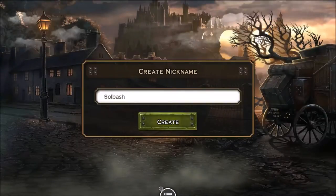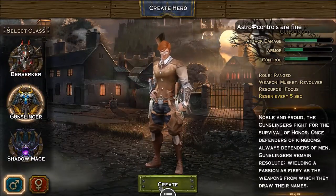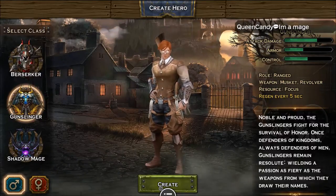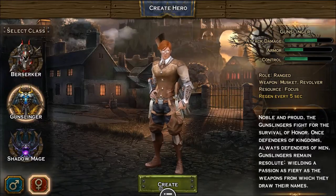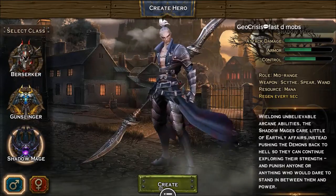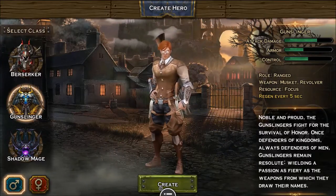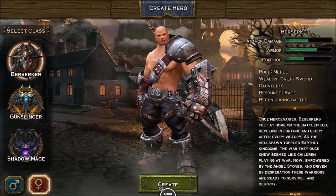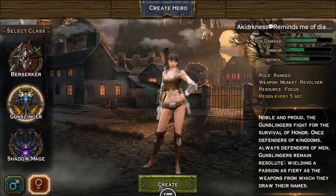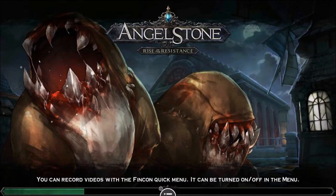What is up guys, it's Soulbash and we are beta testing a new game — this is Angel Stone: Rise of the Resistance. We are trying to see what kind of character we want to play. There are three different types: a Berserker, Gunslinger, and Shadow Mage, and you can also be either male or female. The Shadow Mage looks like it's going to have the best control, but the Berserker has better armor, and the Gunslinger is interesting too.